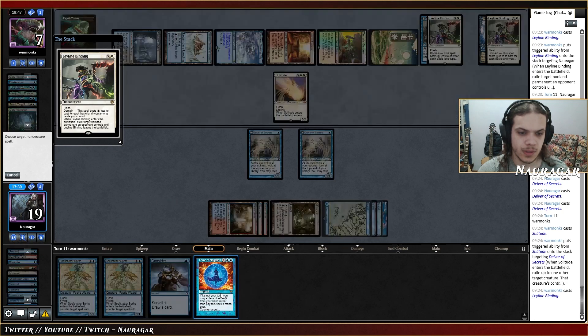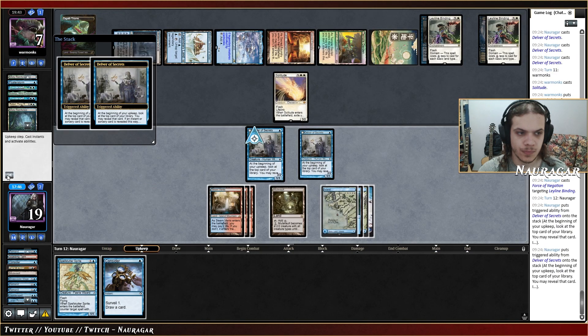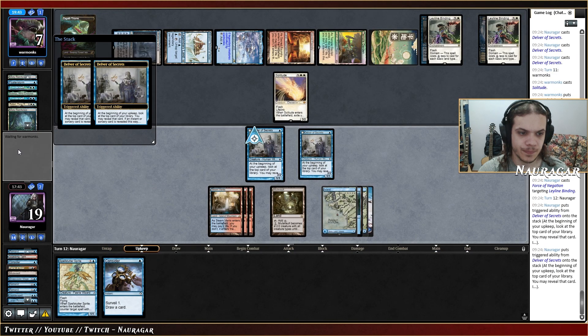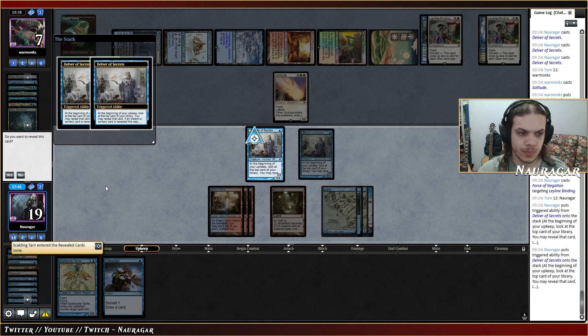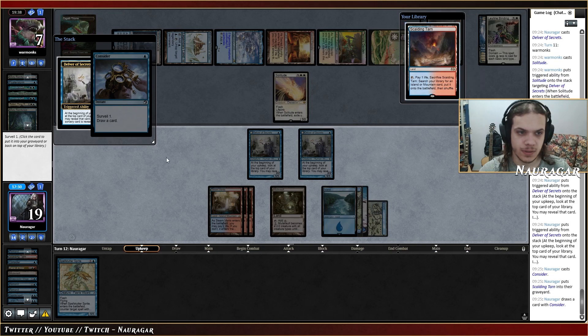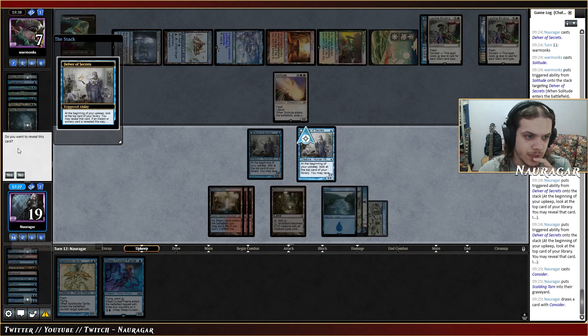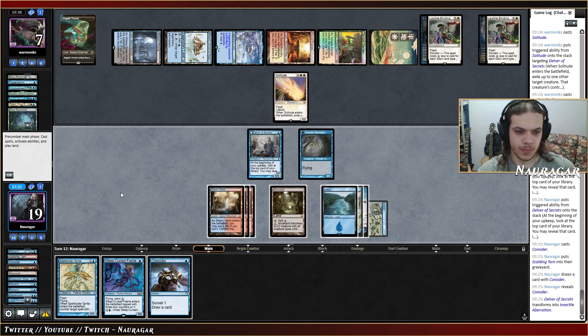Binding too — I think I'm going to counter that one. We say no. Then I'm going to Consider away, sculpting the top to at least try to flip this Delver.